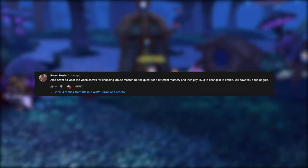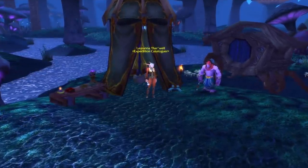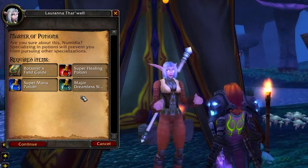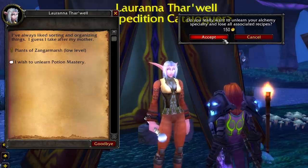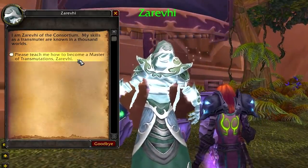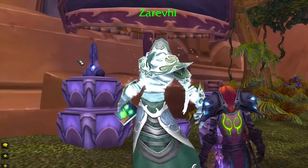What Robert Fowler brought up is that you can go for a less expensive alchemy mastery first, like potion mastery or elixir mastery. Because those quests are so much cheaper to turn in, you can then change your alchemy specialization for 150 gold by speaking to your potion or elixir master and asking them to unlearn your spec. Then just head to the transmute master in Netherstorm and he will teach you transmute mastery for free. Congratulations — you just saved around 200 gold by doing this.